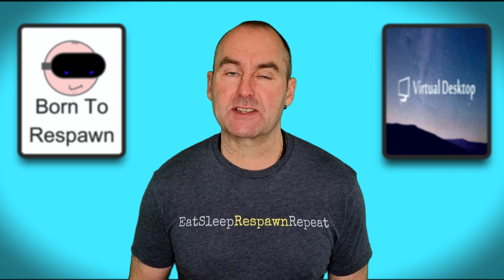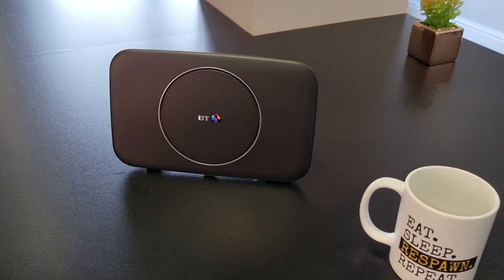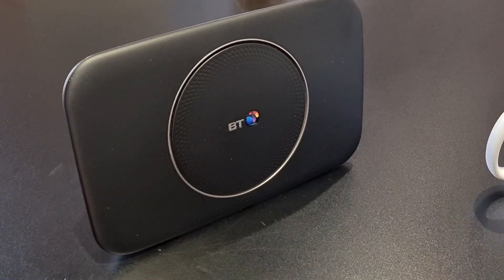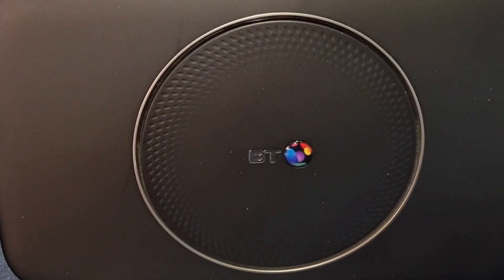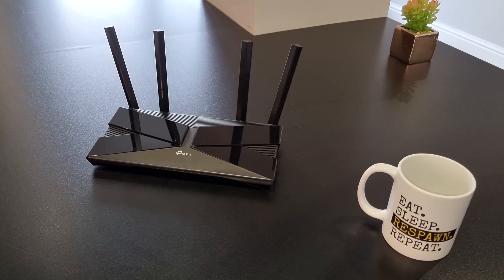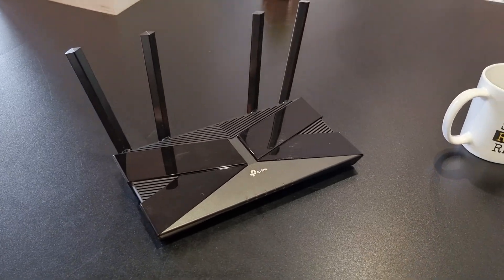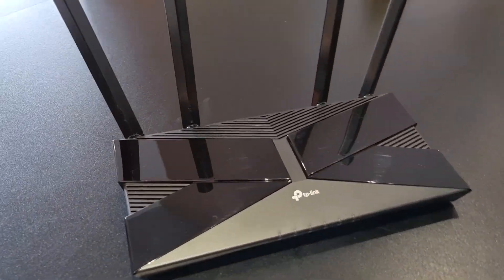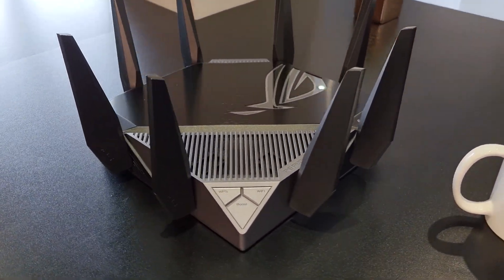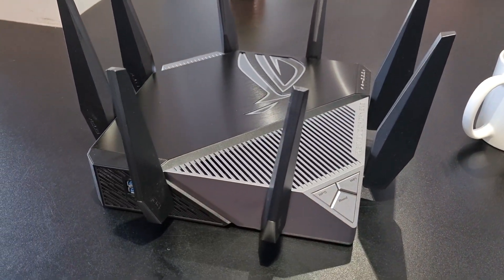So which router is best? I've gathered together three very disparate devices. The first is a BT Smart Hub 2 from my ISP, which was free — a Wi-Fi 5 or 802.11ac dual band router, about three years old. The second is a TP-Link Archer AX10, Wi-Fi 6 or 802.11ax dual band router, which cost me £60 in the UK. Lastly, the ASUS Republic of Gamers Rapture AXE 11000, Wi-Fi 6E or 802.11axe router.